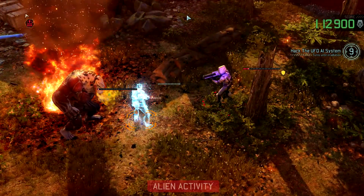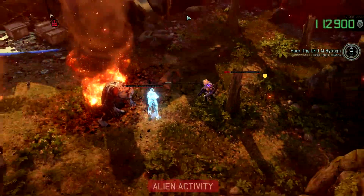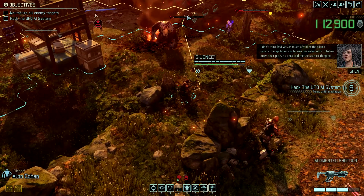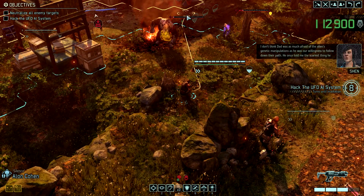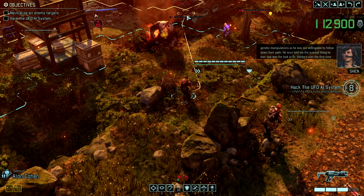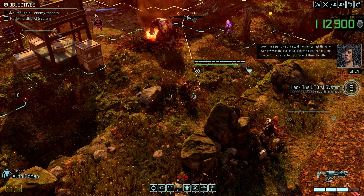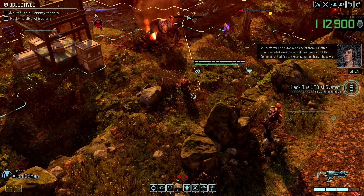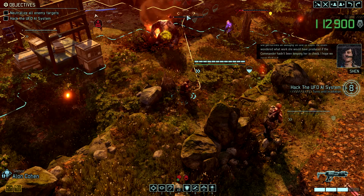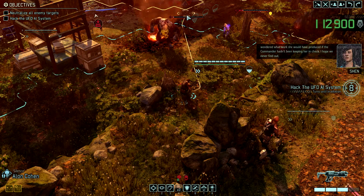Let's go here. 93%, 100%, 51% crit – this would be great. Let's crit that guy. They've got eyes on me – this is okay. Now I think it's time for mimic beacon. Let's throw it somewhere there and see what the berserker does. I don't think Dad was as much afraid of the aliens' genetic manipulations as he was our willingness to follow down their path. He once told me the scariest thing he ever saw was the look in Dr. Valin's eyes the first time she performed an autopsy. He often wondered what work she would've produced if the commander hadn't been keeping her in check. I hope we never find out.